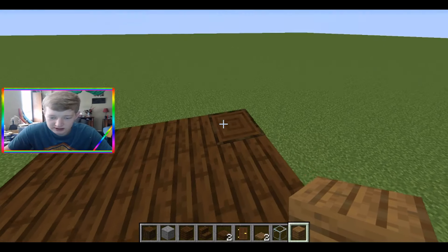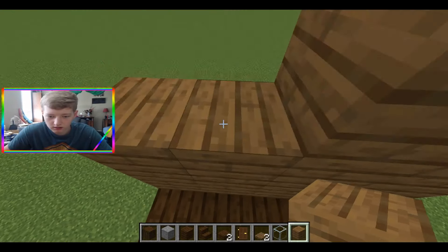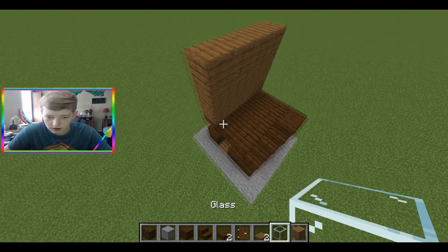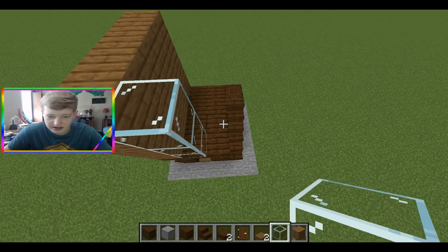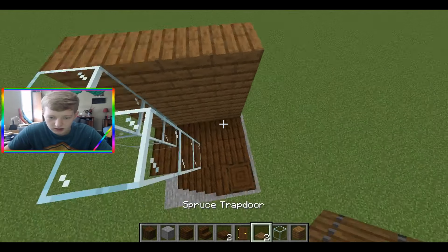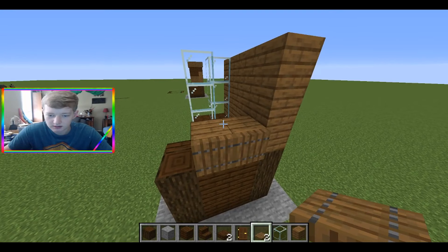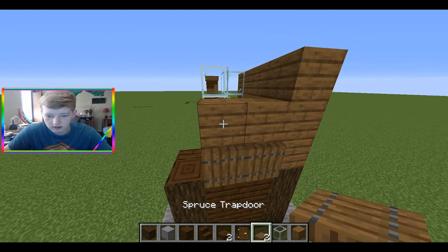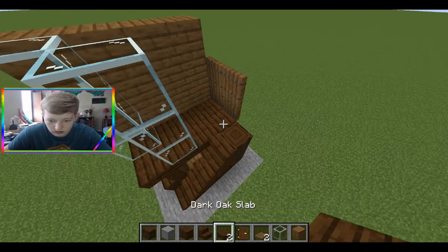We're going to go up to the second floor section. Take your opposite wood or whatever you're using and do a three by four — or four by one but three tall — wall over here. Then next to that wall you want to put glass, go kind of sideways and put another row of glass there. Leave that area open. Over here you're actually going to use trapdoors — break those blocks and make a little two by two trapdoor area.